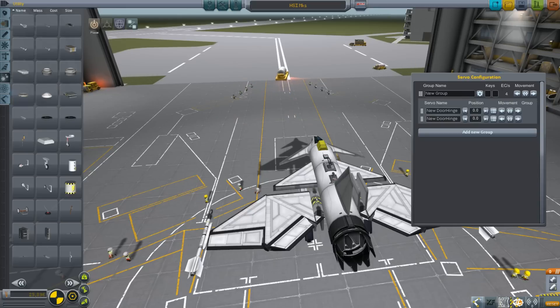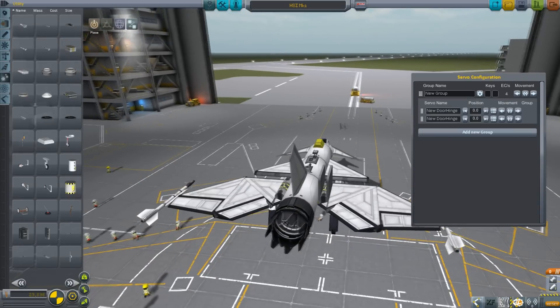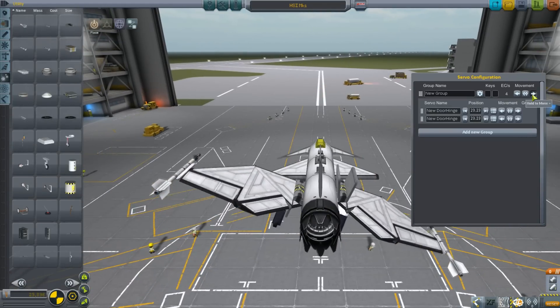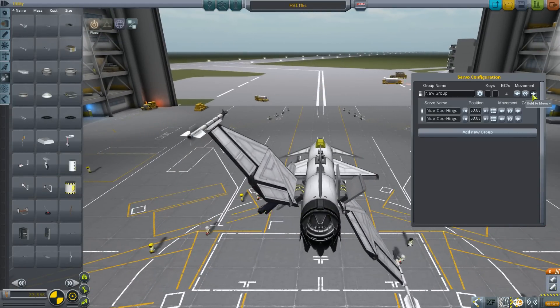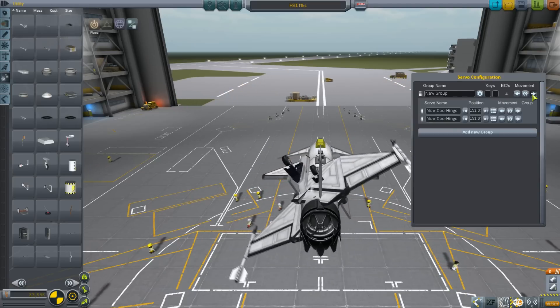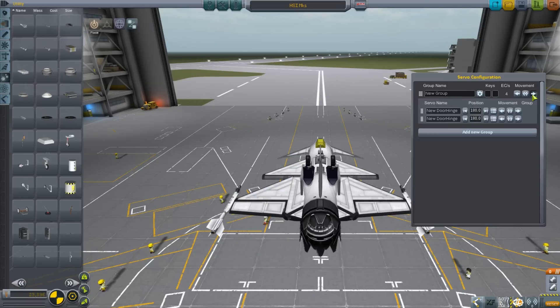We also use Infernal Robotics. When you often see moving parts on people's craft, that is Infernal Robotics doing all the work. You can build crazy things — war walkers and legs, and just things that go up and down and rotate wings around. Lots of cool stuff there.